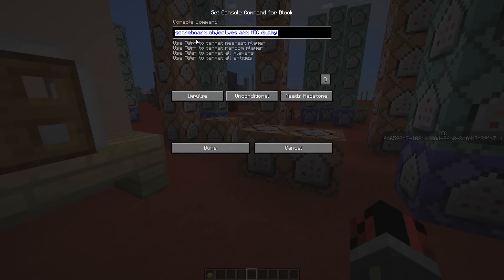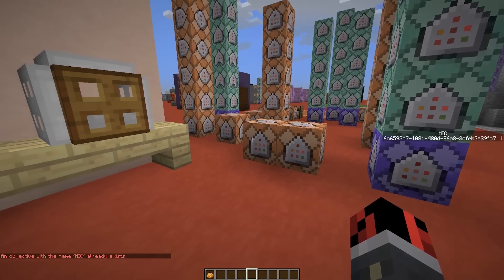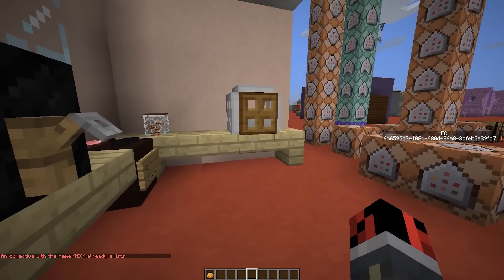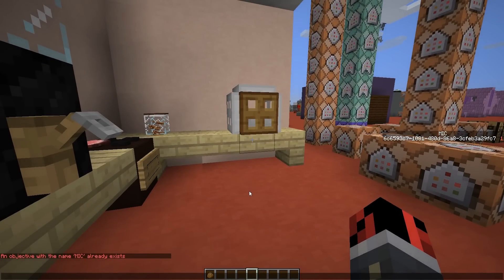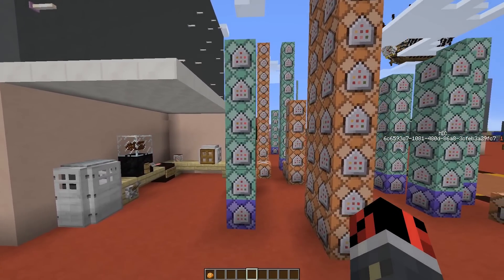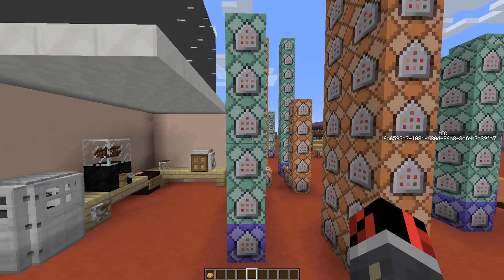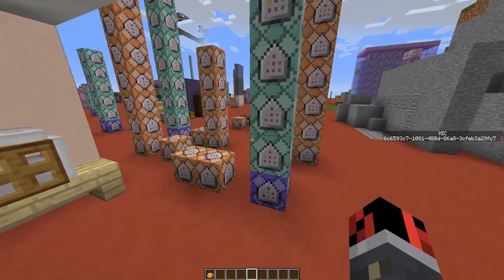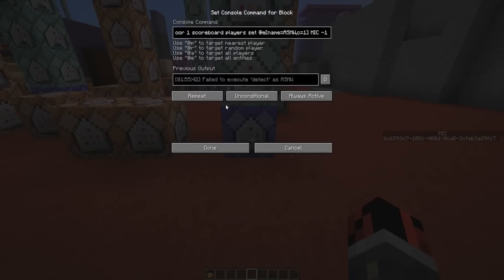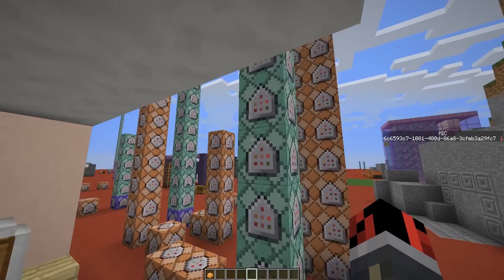First of all, I created a scoreboard objective — you'll find this as the second command in the list. Write it in chat with a slash in front, activate it, and you'll be able to create the scoreboard objective named 'Mike'. There are six command blocks total, so make sure your line looks exactly like mine. You can pause the video and come back once you're done. Make sure the first command block at the bottom is set to repeat, unconditional and always active, and all the others are set to chain, unconditional and always active.